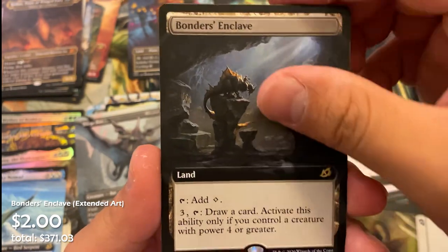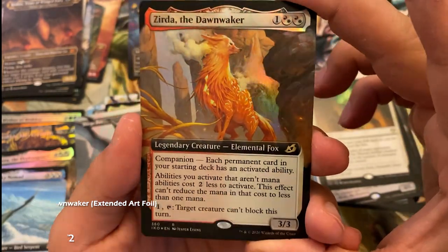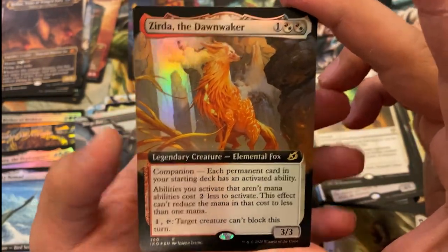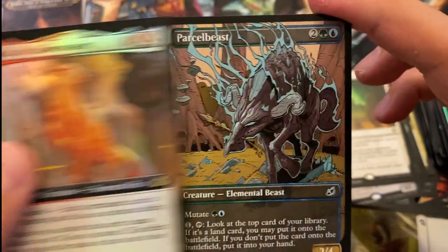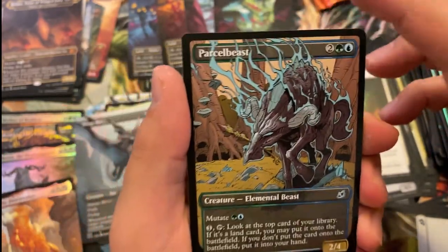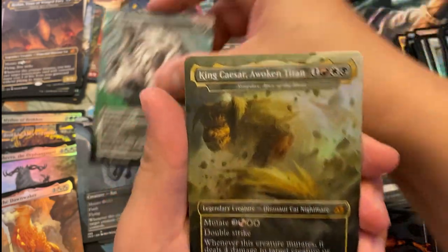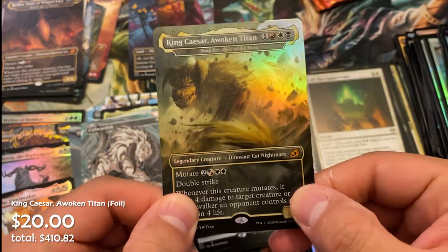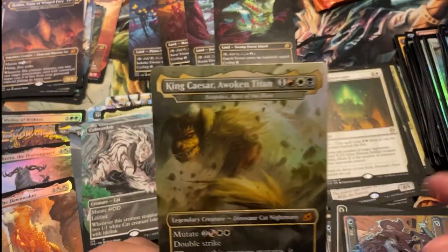We still haven't seen a Mr. DC. Two packs left — I'd wager we see a Mr. DC and another triumph, just based on how these boxes have been going. This is box number 34, so you can take my word for some of this. Great hit: a foil box topper — another companion! Both Umori and Yorion are very very playable, and Kahira to an extent. Parcel Beast, Regal Leosaur, and Cubwarden. Another mythic Godzilla — five in the same box! King Caesar, Awoken Titan. Wow.